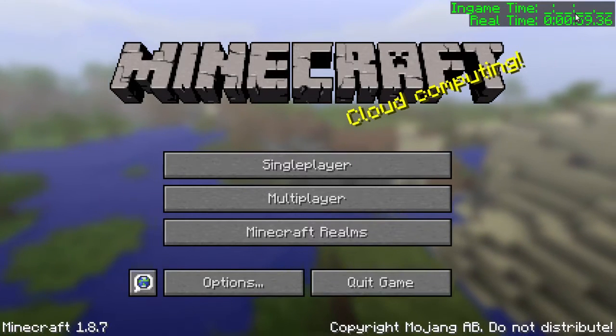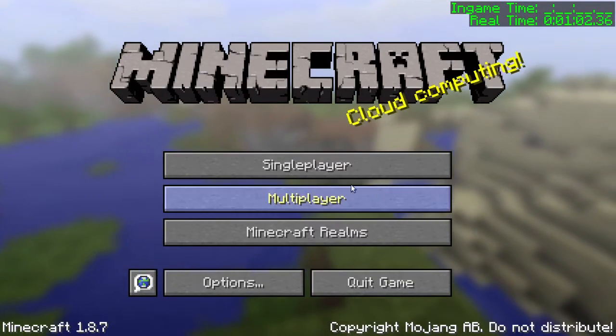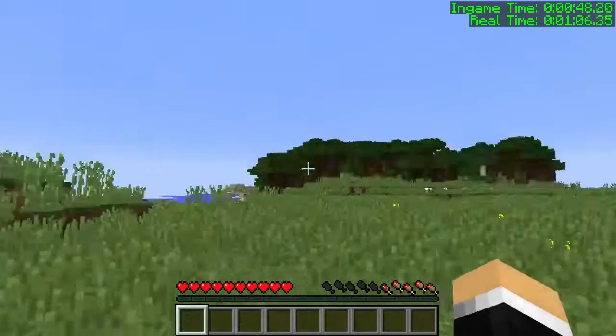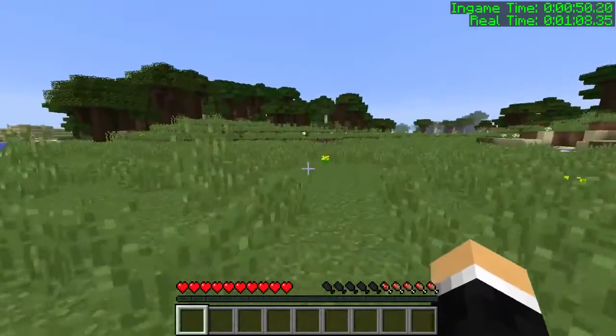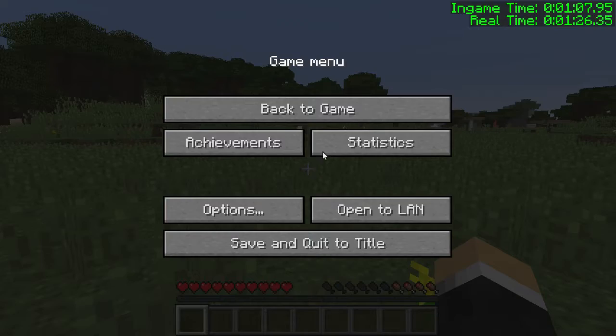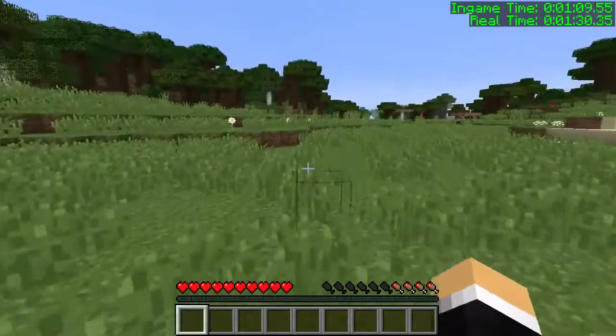If I exit a world, the timer will still keep going even though it no longer knows the in-game time. But if I enter the world again, it will keep going from that point. I'm not saving anything to a file, so if you quit Minecraft entirely the timer resets. If you enter a different world, the timer gets messed up and displays an underscore time.